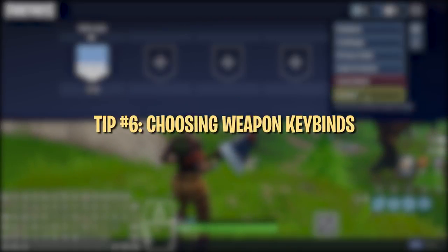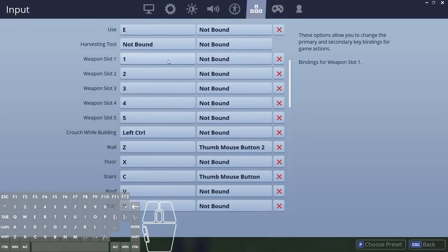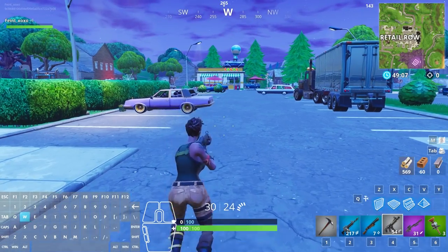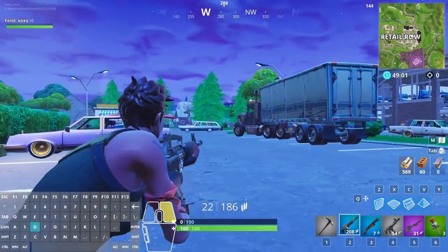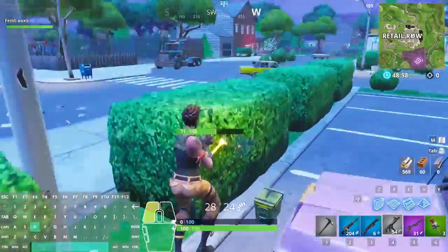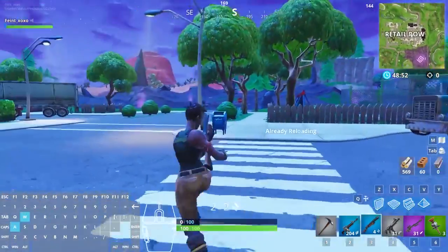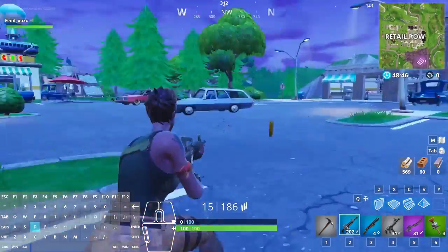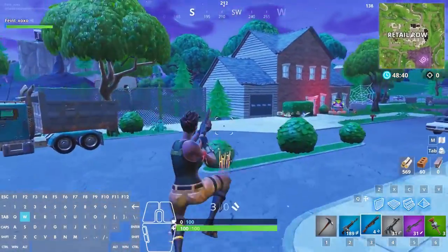Default binds for weapons are F for pickaxe and 1 to 5 for weapon slots. These aren't horrible, but you might want to change some of them if you're having trouble hitting any of the number keys or want to use F for another important bind like edit. In our experience, 1 to 4 are the easiest number keys to hit, so if you want your pickaxe and weapons bound to numbers, use 1 to 4 for your pickaxe, AR, shotgun, and SMG slots. You want your main weapons on number keys that are the easiest to reach, since these are the weapons you'll be using mid-combat in intense scenarios requiring fast decision making. Make sure these keys are easy to hit quickly and accurately, and be able to swap between your shotgun and SMG seamlessly by binding them close to each other.